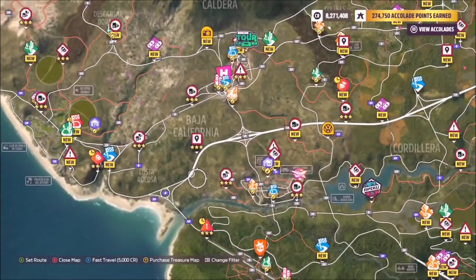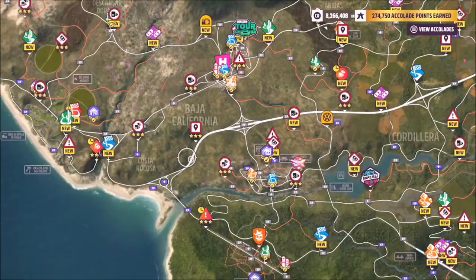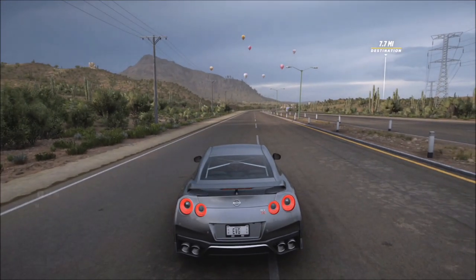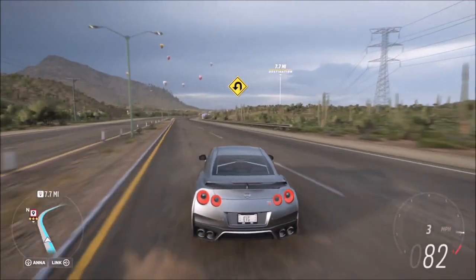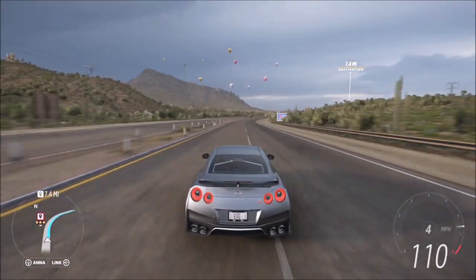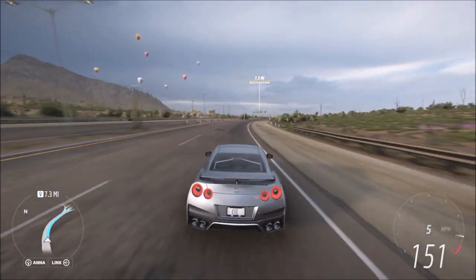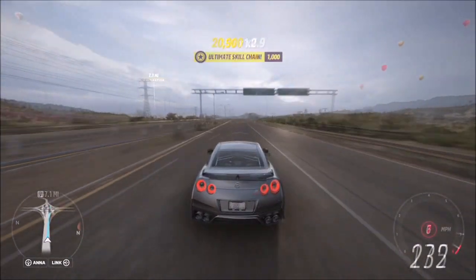The first challenge wants you to drive 13.2 miles in the car. I recommend, as I did with Forza Horizon 4, just hitting up the highway and driving as quickly as possible up and down it. By the time you get to the end on a second leg you'll have pretty much completed this challenge. You can keep track of the distance by hopping back onto the Forzathon challenge and it will keep updating for each mile you do.